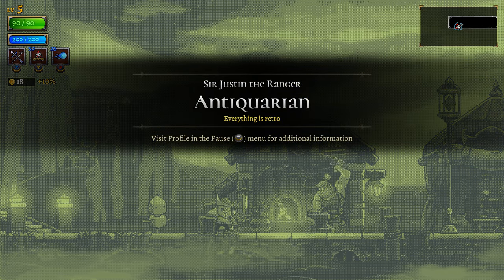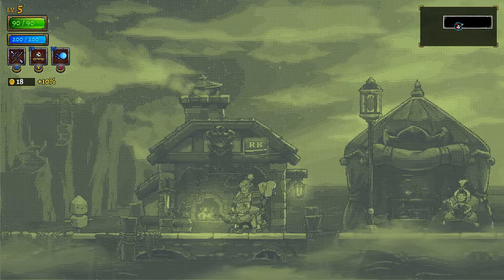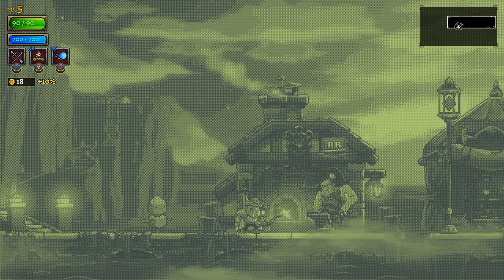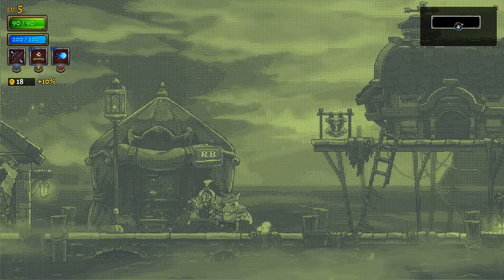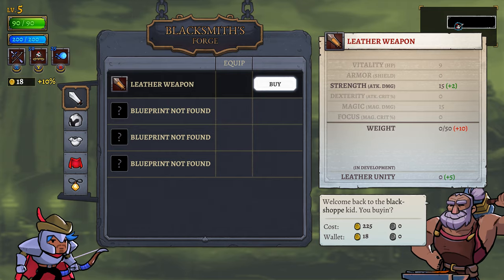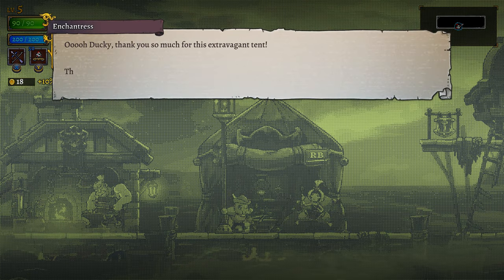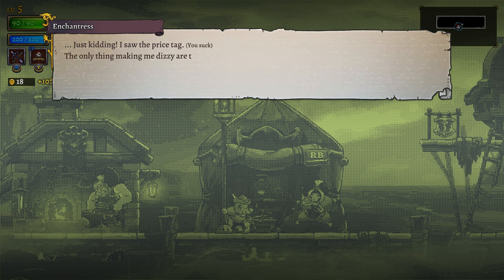Oh my god. Everything is retro. Oh my god. These pixels are in like weird 3D - I don't understand what's happening with the way these pixels look. It's a little off. Have a blueprint, my guy - leather weapon. How much does it cost? 225 for a crappy piece of leather? Are you kidding me?